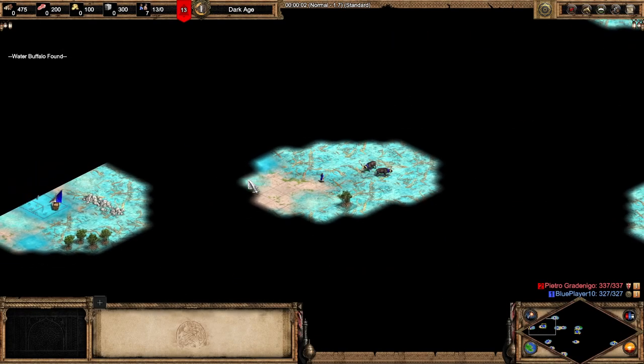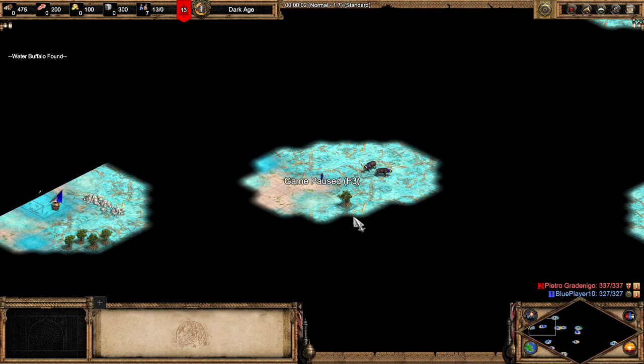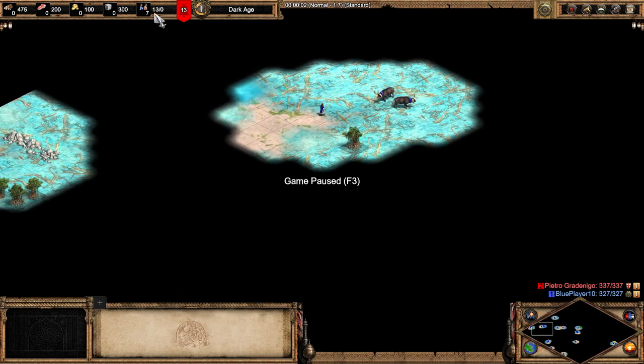The first thing I'll do is a quick pause here. You can see it is a Nomad start, so you are starting spread out across the map, but the population is quite large. Normally on Nomad you'd start with three, but we've got 13 here. We start with seven villagers and six fishing ships. Water Nomad is a really fast start — you often get up to feudal age in five to seven minutes.